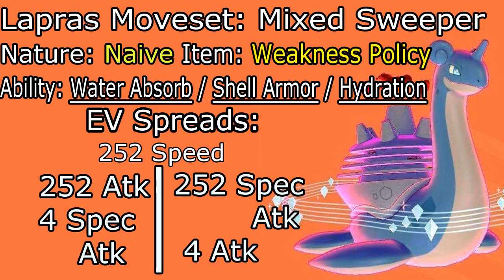The nature is going to be Naive — this gives us a plus speed nature while having minus Special Defense. The Special Defense stat can honestly take a hit here; it's not too important because we have other ways of increasing our defense stats. We have Weakness Policy as the one and only item on this Lapras, because this is very crucial to the whole set. For abilities, honestly you can use any one of them depending on what you're going for. If you're running the more physically offensive set and you get burned, Hydration might be a good option as long as you can make it rain with Max Geyser.